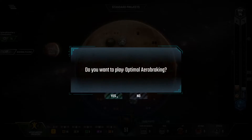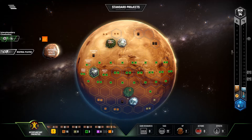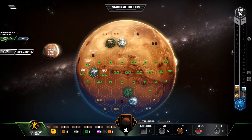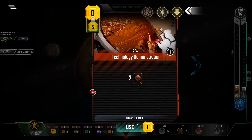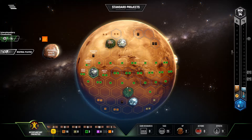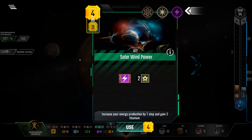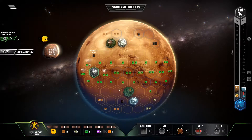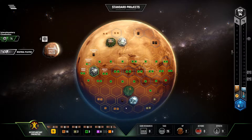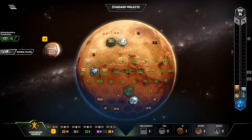Now I can play Optimal Aerobraking. Now I can import a GHG. With Optimal Aerobraking, Interplanetary Cinematics, and Media Group, I get a bunch of money back every time I play a Space Event. Now I'm going to play Solar Wind Power. Now that I've gotten a bunch of money back, that's my last Science Tag I needed to afford to play Anti-Grav Technology.